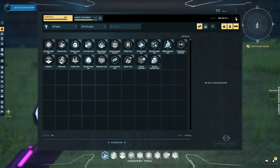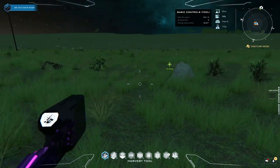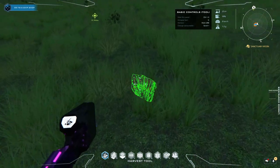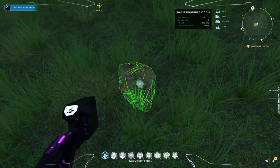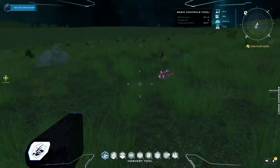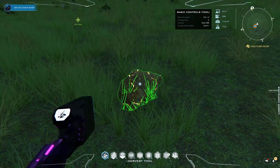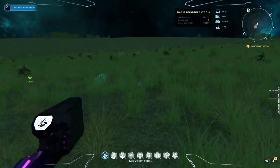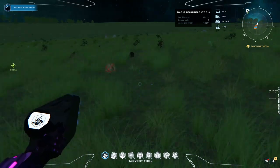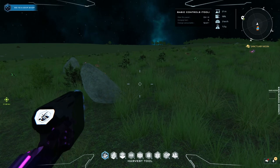Right now I'm going to see how long it takes to fill up the inventory while surface gathering bauxite, which is used to create aluminium. I expect this is going to be slower than the quartz, which took 21 minutes. There's not quite as much around, and it takes longer to gather each node. Let's see how this goes.